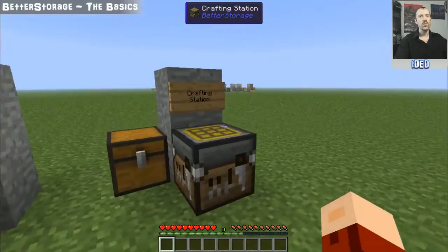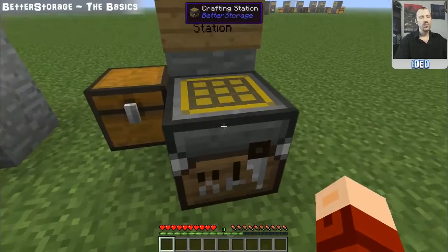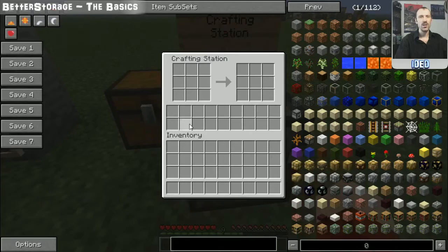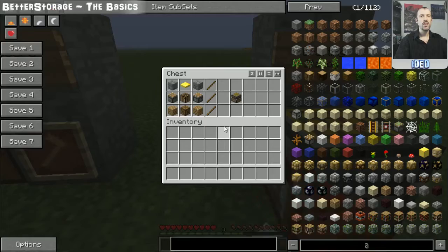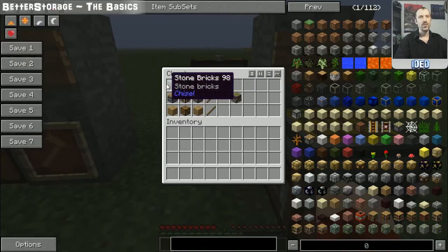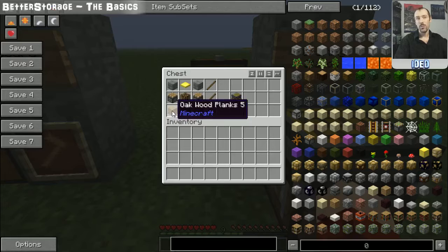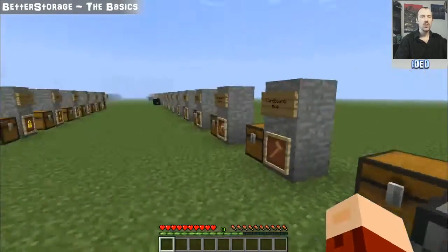The last item from this mod is the crafting station — kind of like a standard crafting table but with an inventory beneath it. You put items in there and can auto-craft by clicking, and it keeps pulling items in to craft, which is really useful. To make it: a standard crafting table in the center, pistons either side of it, stone bricks either side at the top, planks at the bottom, a storage crate in the bottom middle, and a weighted pressure plate in the top middle.